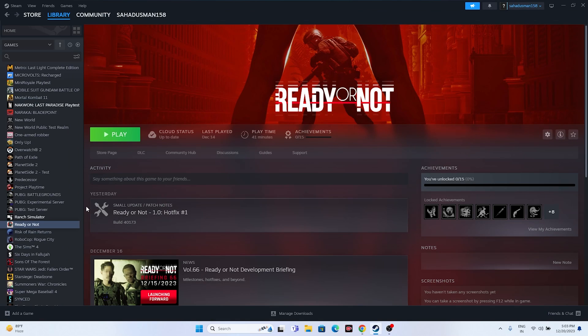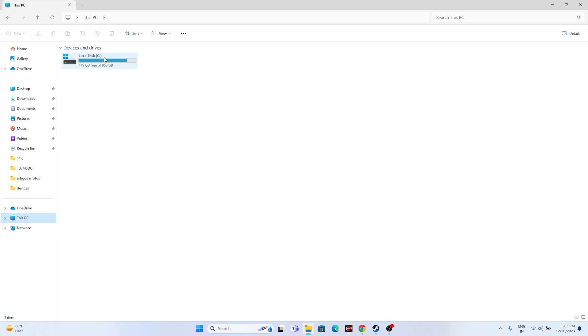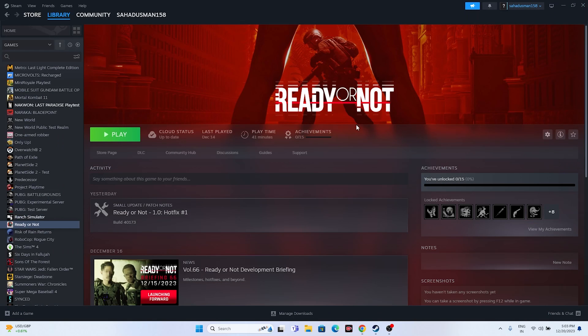If the issue persists, try uninstalling and reinstalling the game. In Steam, go to Manage > Uninstall. When reinstalling, do not install back on the same drive (C:). Try installing on a different local disk such as D: or E:, as changing the installation drive location has helped many users.